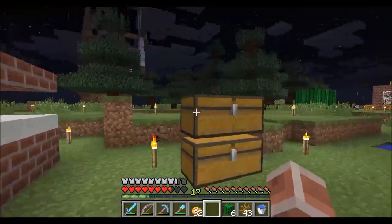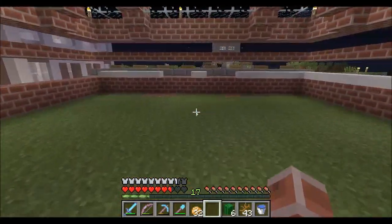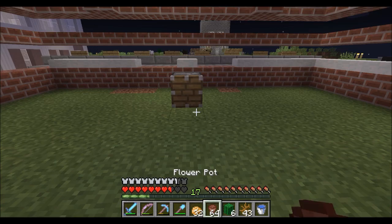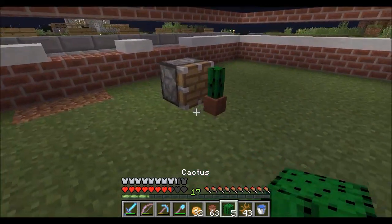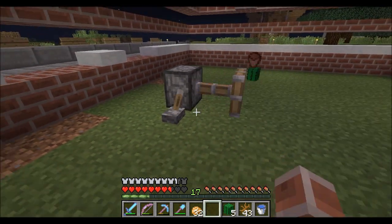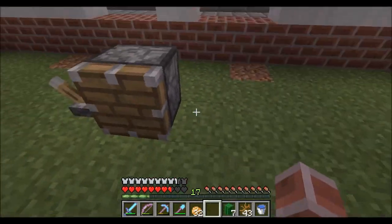It works with the new saplings as well. Works with pistons even — I've tested that out. So all you've got to do is just place down the items in the flower pots and break it with anything apart from your fists. And you can see two cacti there as well.